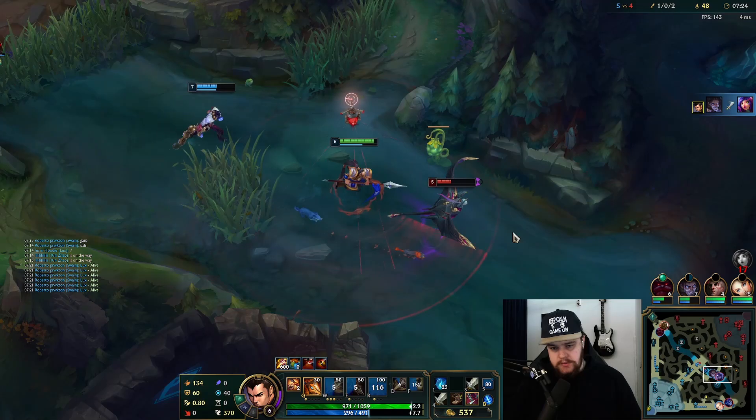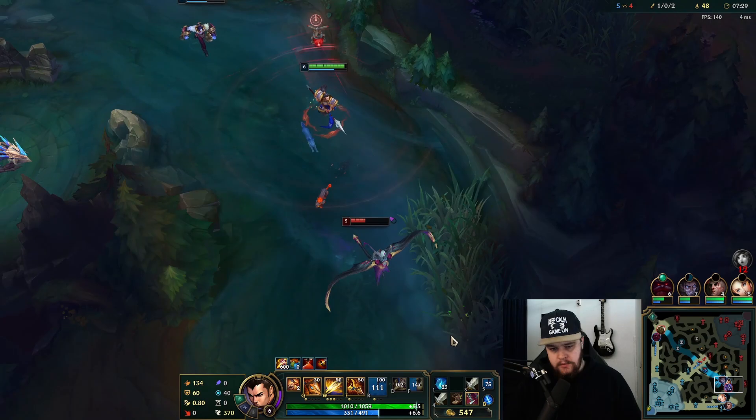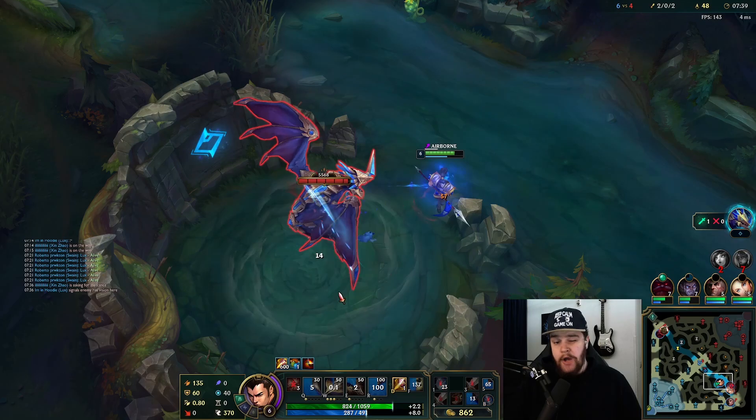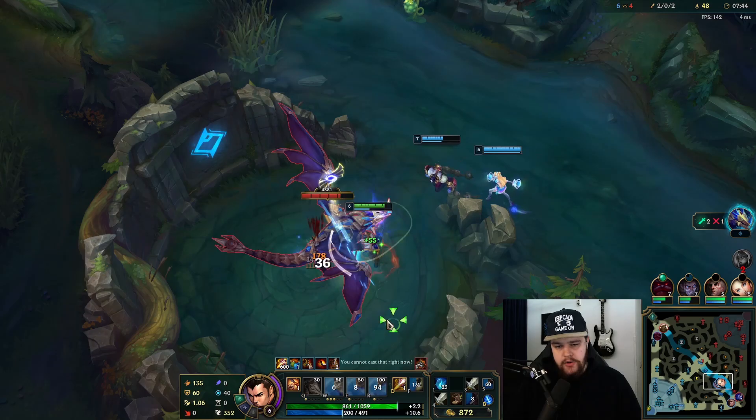That should be good enough - he gets that guy. I just need to wait for my cooldowns. What I do there is land the W at max range because it's the only way I'm going to reach him, then I press E, auto attack first, then Q because it's an auto attack reset - so I hit him for an extra hit there and that finishes him off, which is good.